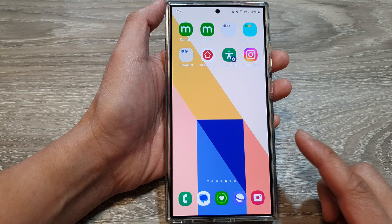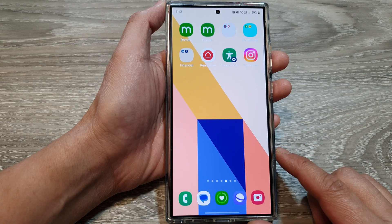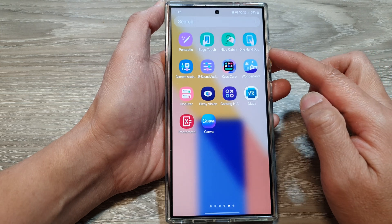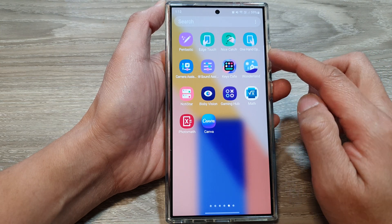First, swipe up to go back to the home screen. Then from the home screen, swipe up to go into the app screen. In here, tap on Gaming Hub.